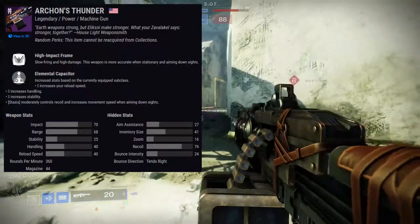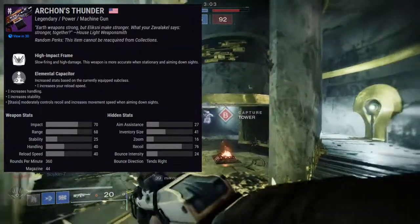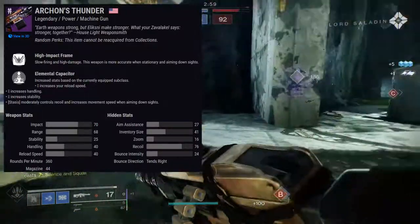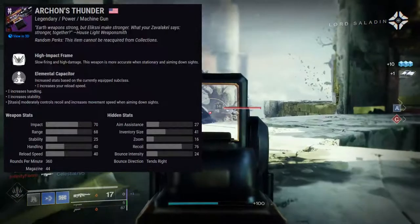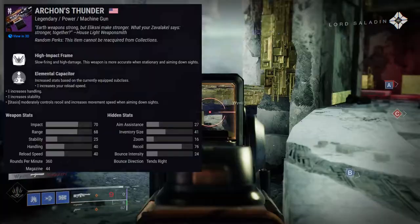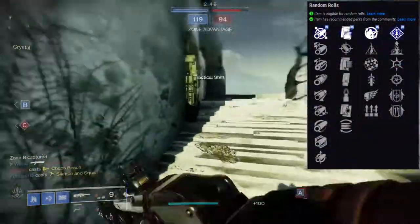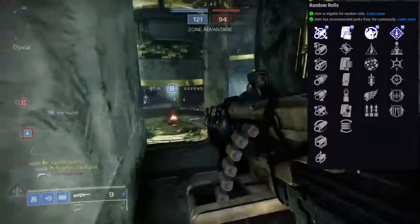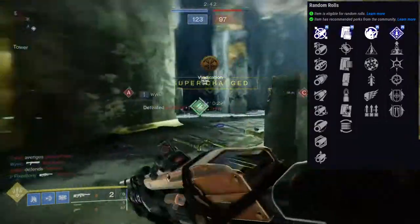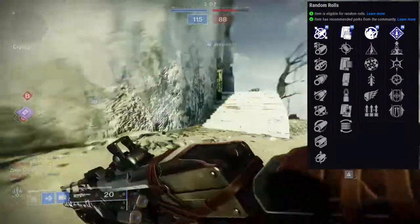Archon's Thunder is a machine gun in the high impact frame family, and here are the stats — the stats are fine. If I sound a little jaded, I just don't care. I would have much preferred literally any other weapon type than a machine gun, especially for Iron Banner. For perks, the first row has field prep, mulligan, rangefinder, quick draw, killing wind, and surplus. The second row has rampage, elemental capacitor, thresh, snapshot sights, iron gaze, and iron grip.